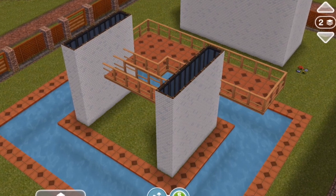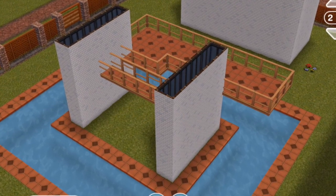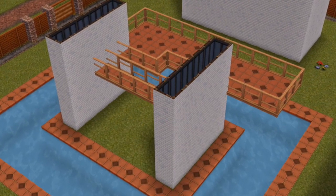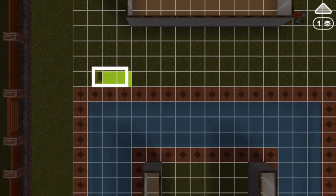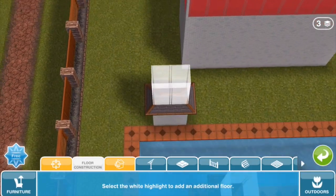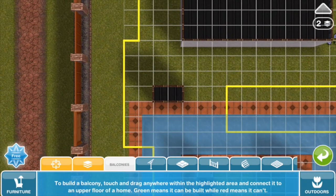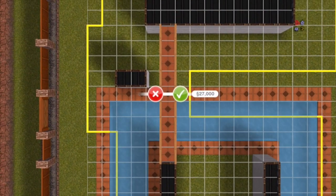We can actually push the limits of balconies even further because you don't even need a balcony to touch another building, as long as it's within three blocks of some structure that is the right number of floors. For instance, a second floor balcony will need a building that's two floors. You can extend the yellow space even more, so that is beyond six blocks now.